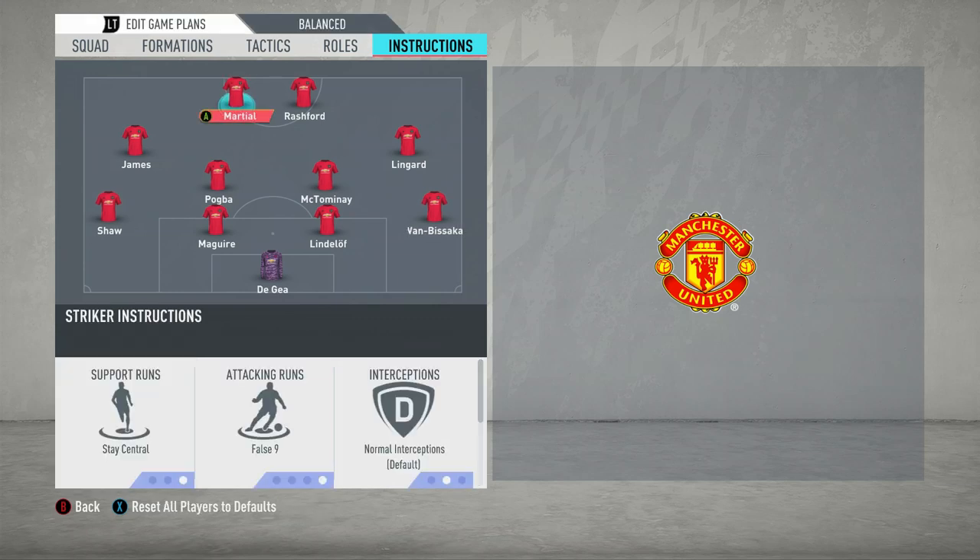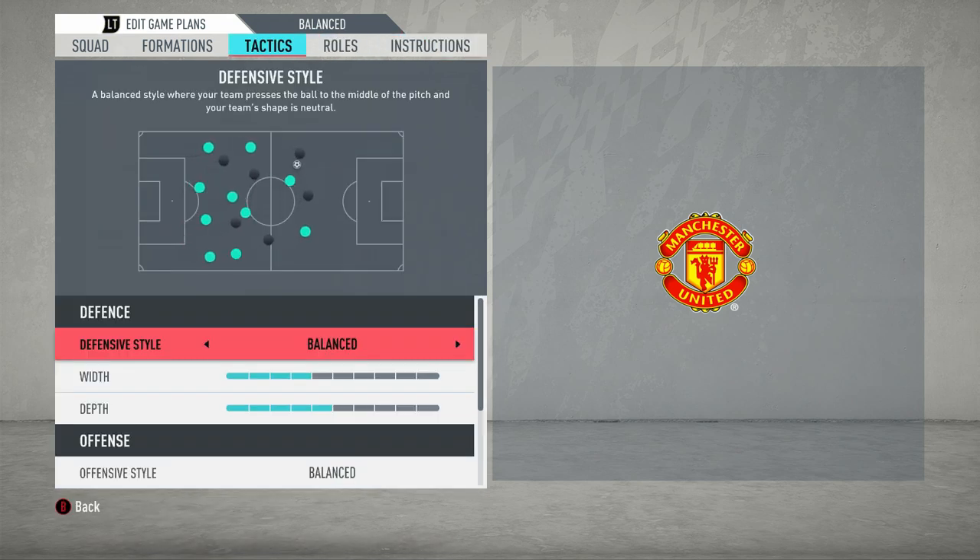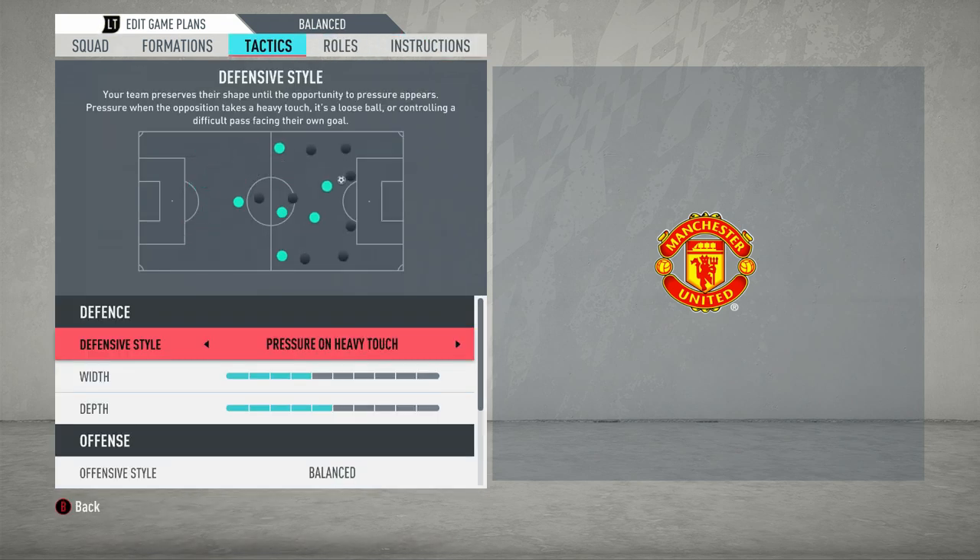Now we move on to the team tactics, starting with defence. You want to change this to pressure on heavy touch. Generally what happens is they'll drop back and form into their two banks of four. But pressure on heavy touch means they're not passive — if the opposition makes a mistake with loose passes or loose touches, they'll press when they need to. It's all about being varied and balanced, able to do both.